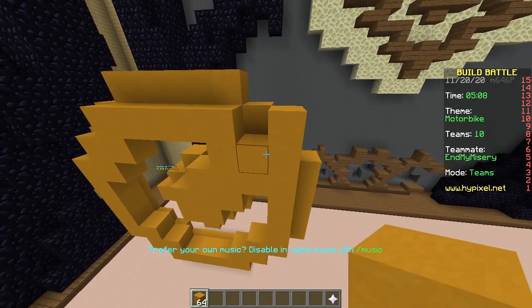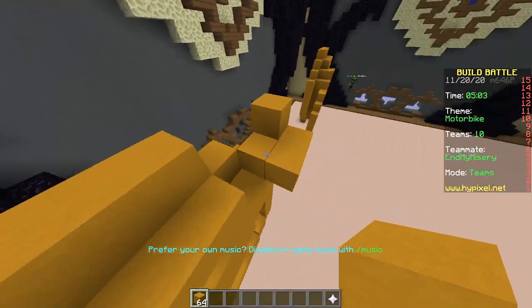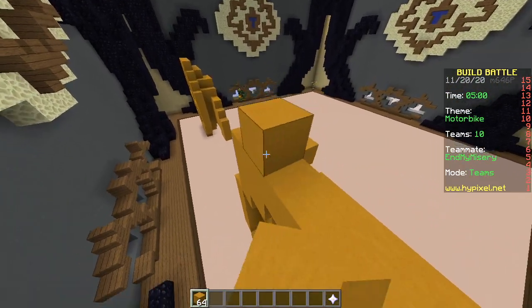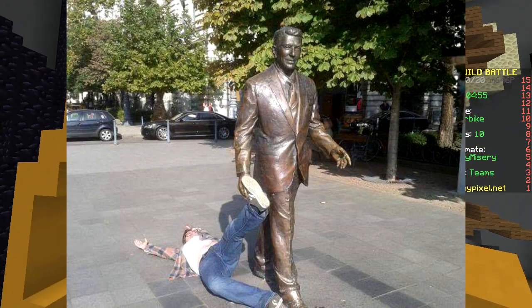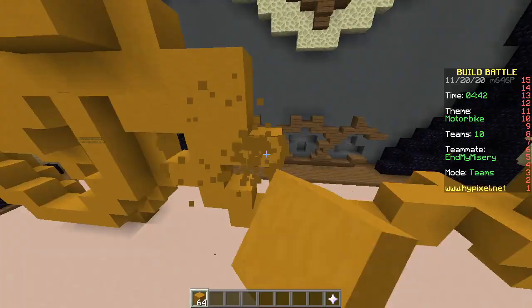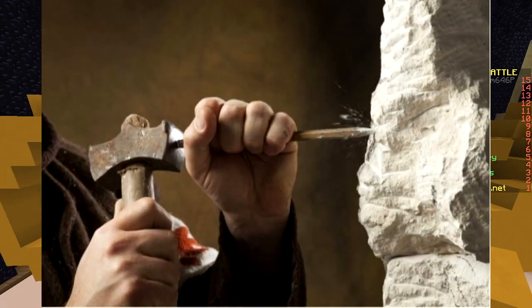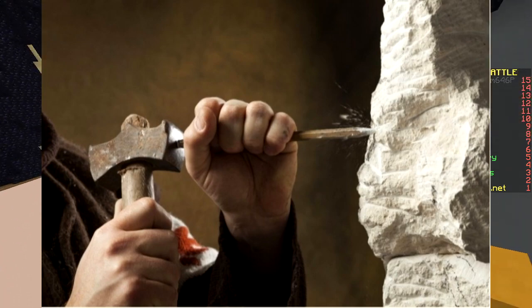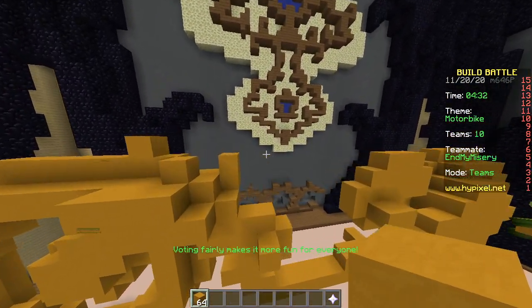When you use only one block for the entire build, it's essentially like building a statue. Just pretend like you're building a statue so the build will look good. Back in the day, you had to go at it with a hammer and a chisel, chipping away at a big piece of rock. And now we play Minecraft, now 3D print.